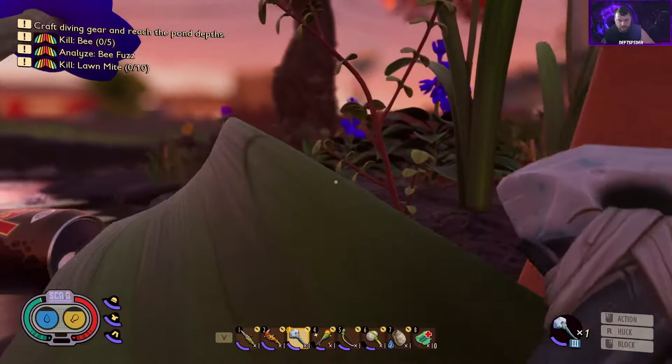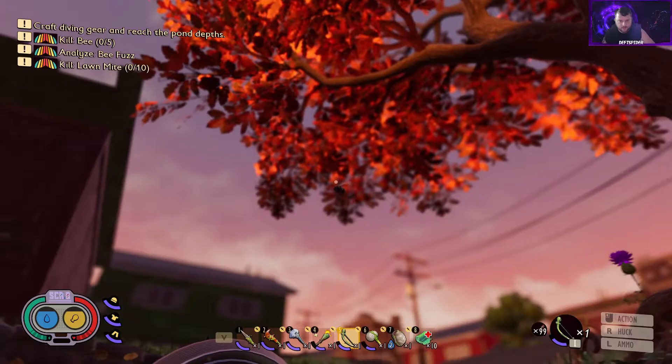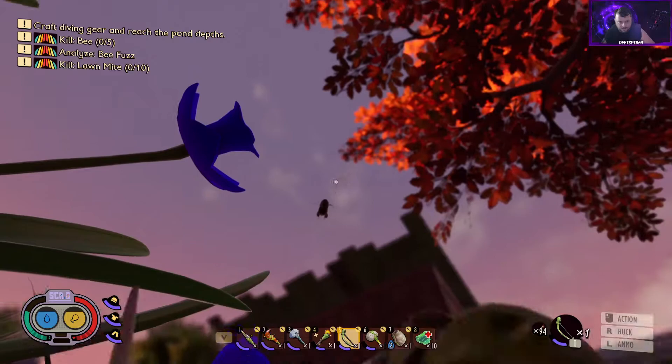We've got some bonus food now. I'm floating around — I have no idea how to kill the bees; I haven't watched a video on it, just playing and enjoying the game as I go. So I guess we can try to snipe him. That thing moves quick. I'm probably gonna wish I had somewhere safe to hide. Just chill in one spot.